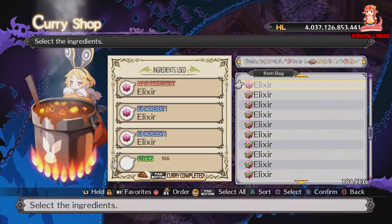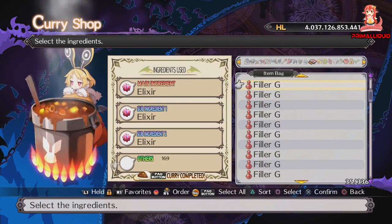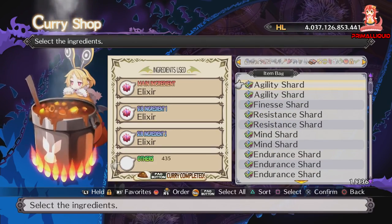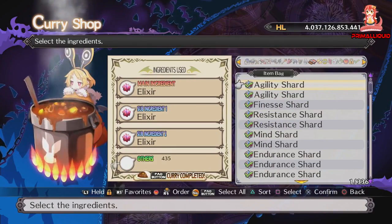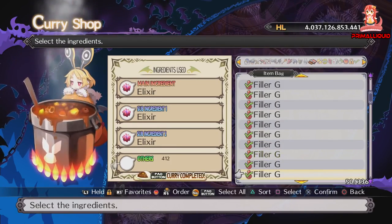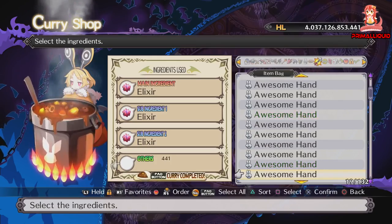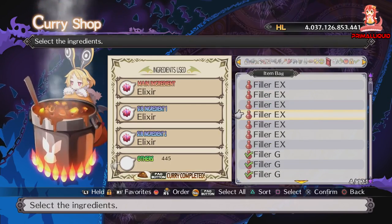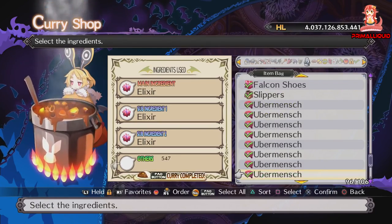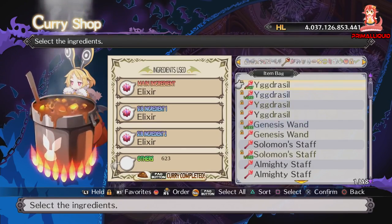Once you've thrown in all your elixirs you can make the curry there, but obviously we want to make the curry even better. To do that, you need to upgrade the 'others' number — basically the higher that number, the higher the spicy meter, and the higher the spicy meter, the higher the actual HP you get will be. So we're just going to quickly shoot that up now by chucking in pretty much anything and everything that we have.